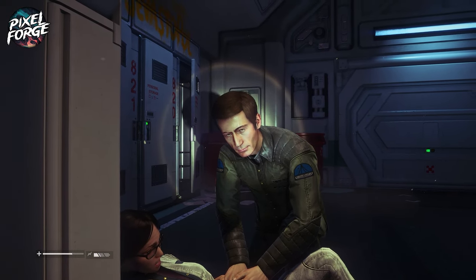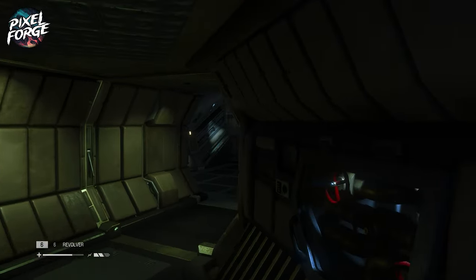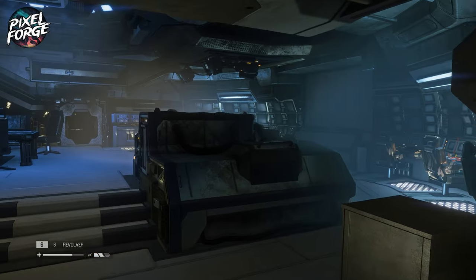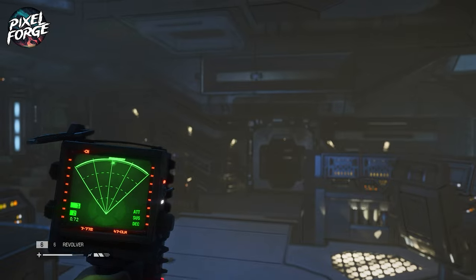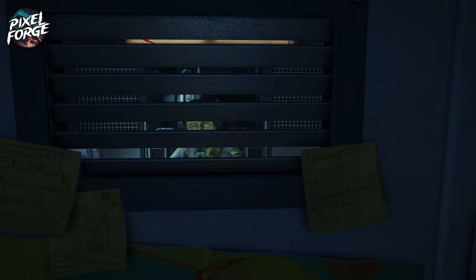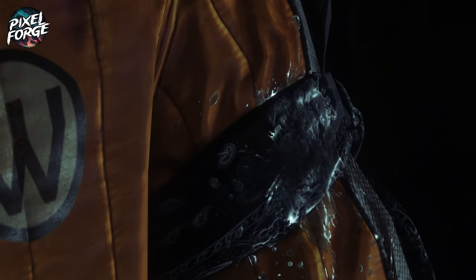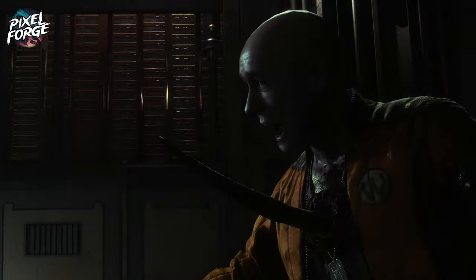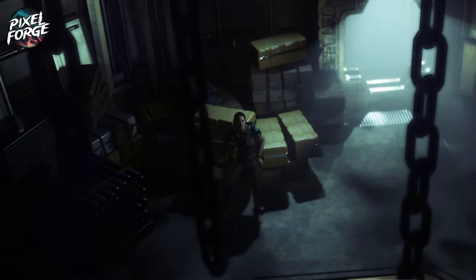Alien Isolation isn't a fast-paced FPS where you're constantly brawling — if that's what you're after, you're in the wrong place. It's a survival stealth game about thinking your way around the world, taking different paths, and staying undetected rather than killing everything. The deep connection you feel with Baby Ripley, the ship, and the threats — especially the xenomorph — is achieved through exceptional sound design. They had access to all the original alien and ship sounds, and they've used them brilliantly.